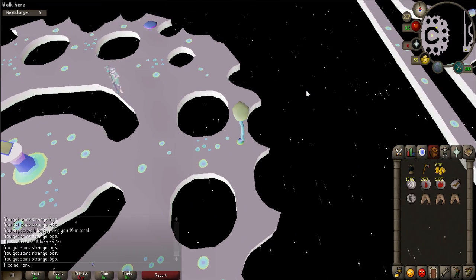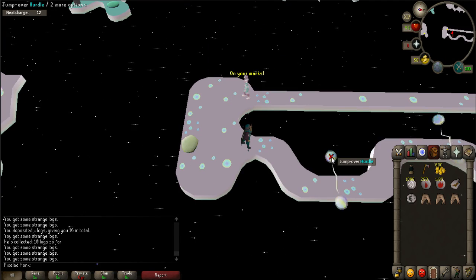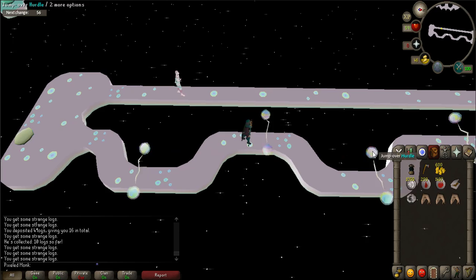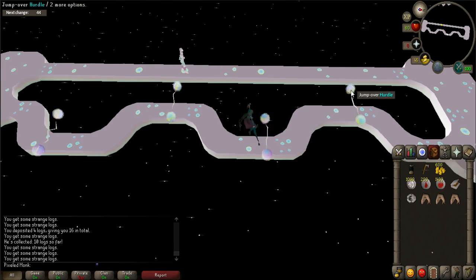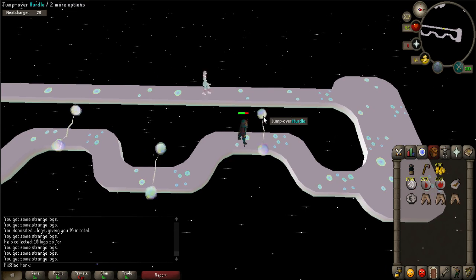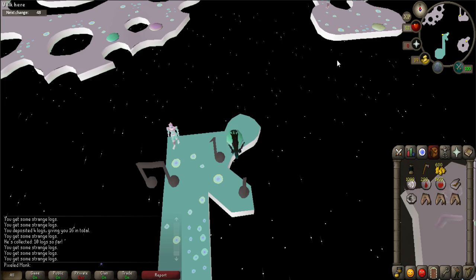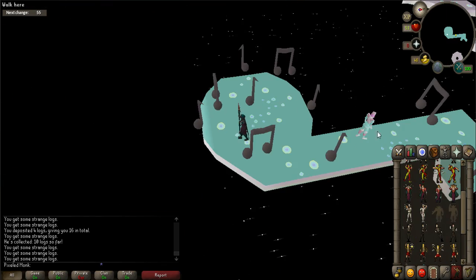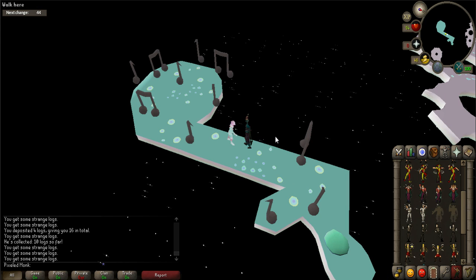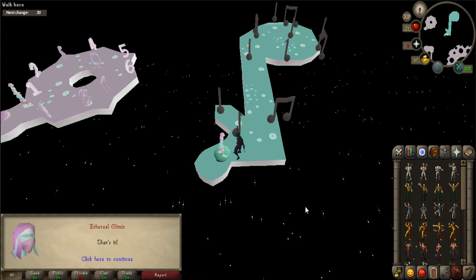Enter the green eastern platform and speak to the ethereal. All you have to do is beat him in a race by jumping over the hurdles. Spam click on the first hurdle as he announces the race to get a head start. Once complete, talk to the ethereal from the beginning to update the quest. Enter the green southeastern platform and speak to the ethereal mimic. This task is exactly like the mime random event in the game — all you have to do is copy the emotes he uses. Once complete, talk to the ethereal from the beginning to update the quest.